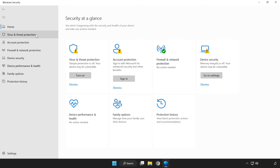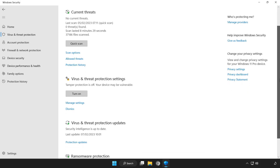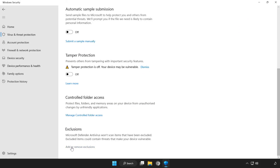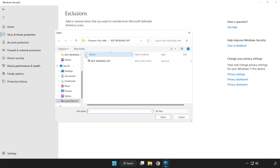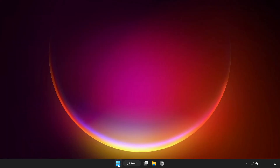Click Virus and Threat Protection. Scroll down and click Manage Settings. Scroll down and click Add or Remove Exclusions. Add an exclusion — try File or Folder. Find your not-working application, select it and click Open. Close the window and restart your PC.